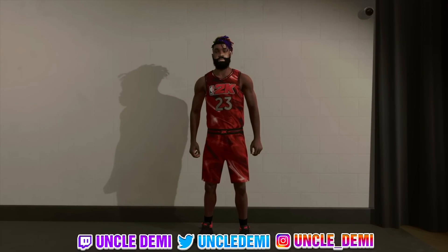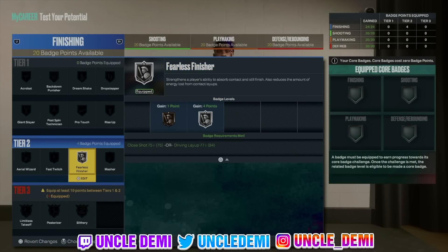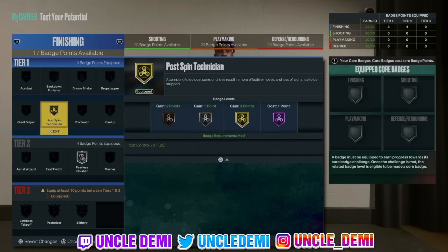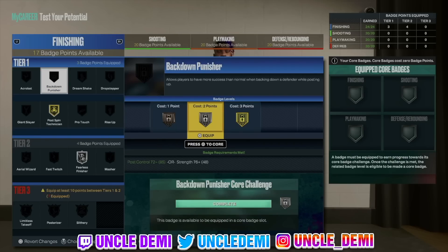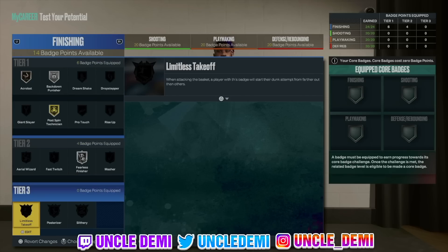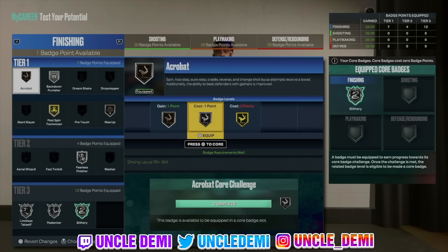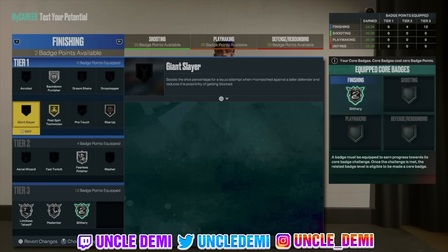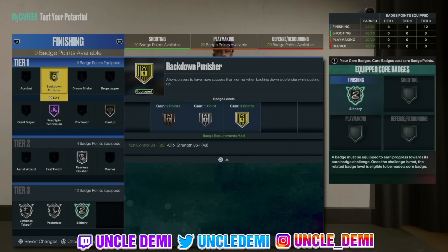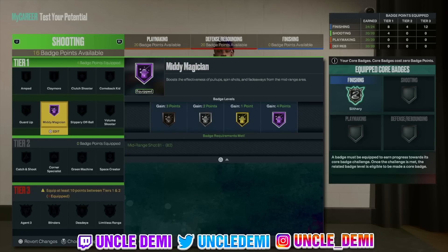We're going to test this build out and get it to 99. Finishing is going to be very important — we'll go fearless finisher and post spin technician. We want slithery, posterizer, and limitless — so we've got everything we need there. We definitely want rise up as well. Let's go post spin technician Hall of Fame and backdown punisher on gold — now we're talking. This is MJ right here. Limitless, posterized, slithery. Remember, this is older MJ — he ain't going crazy in the air.